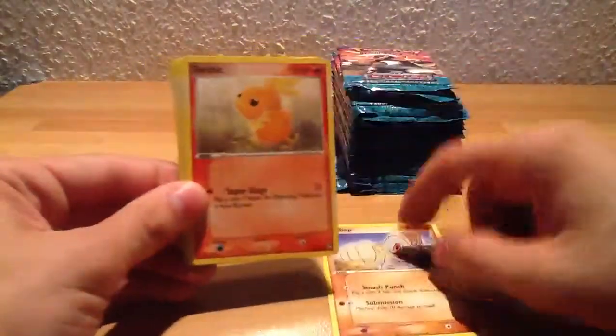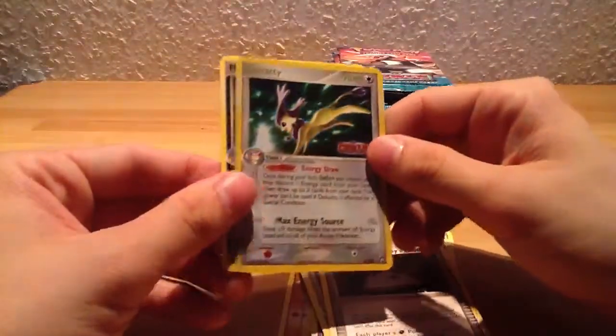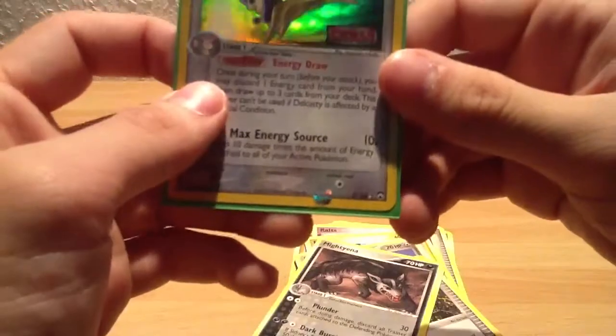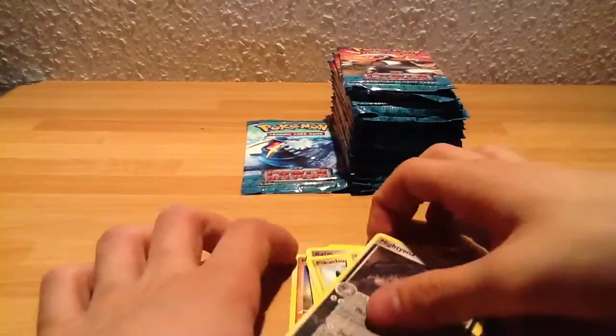Machoke, Torchic, Root Fossil, Ralts, Pikachu, Lairon, Sydney's Stadium, Delcatty is the reverse, and Milotic is the rare — and this is actually a holo. You can tell because the little star is shining. So if the little star is shiny, you can tell that it's originally a holo and they made a reverse holo.